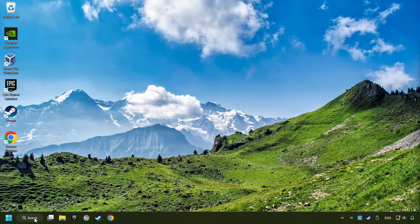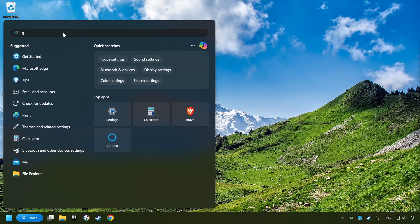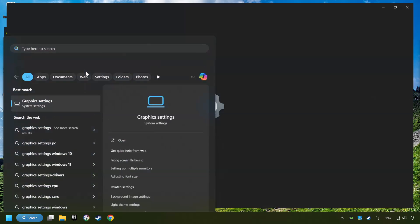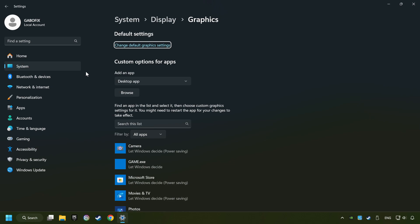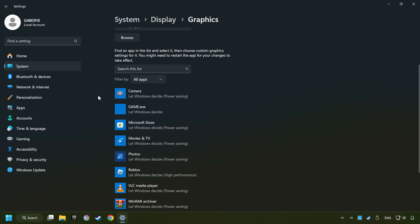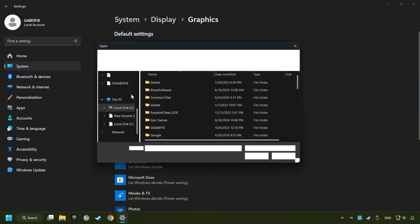Now, if that didn't work, click on the search box and type in Graphic Settings. Click on Graphic Settings. Search your games in the list. If you can't find the game you're looking for, then use the Browse button to add the startup file of the game.